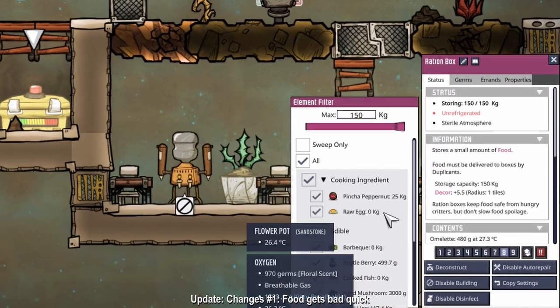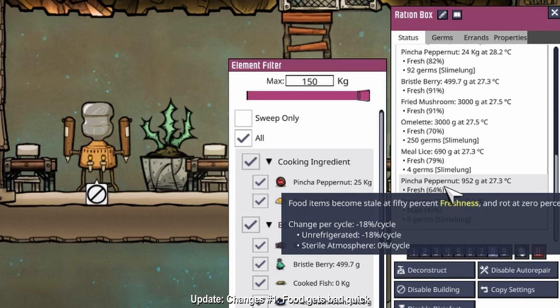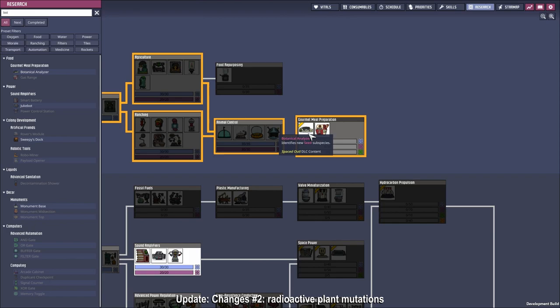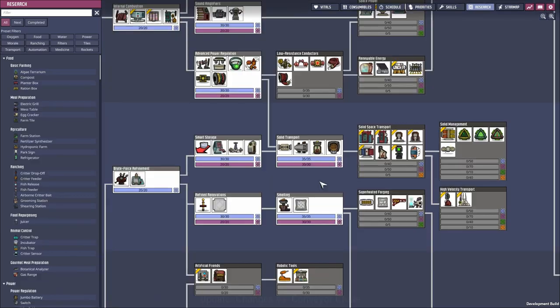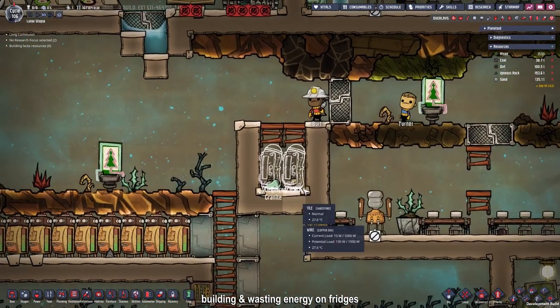Now our food is dropping in freshness percentages. If it drops under 50%, it becomes stale, because food now needs to be deep-frozen or in a fridge to stay fresh for longer. So to not lose a lot of our food, we need to build more fridges and power them up. Another change is that we now have access to the botanical analyzer - after radiating plants, they drop mysterious seeds that can be analyzed to unlock new plants. Also, the conveyor chute was moved back to solid transport, no longer requiring a rocket launch to research it.